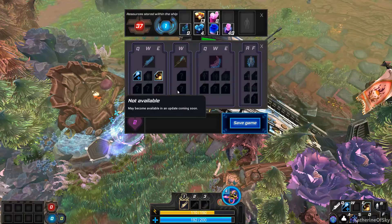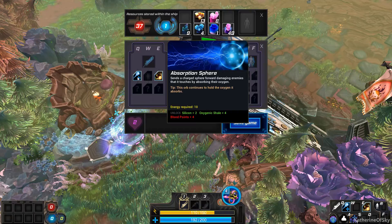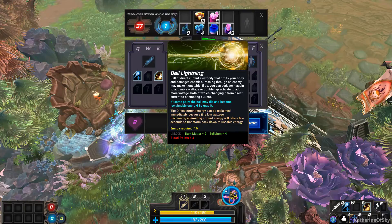Do we need any new weapon abilities? Oh, we already have these — they're down here. We've got absorption sphere: sends a charged sphere for damaging enemies that it touches by absorbing their oxygen. I haven't been using these abilities and I really need to. Ball lightning: a ball of direct current electricity that orbits your body and damages enemies. I think I used that once and it was kind of interesting.